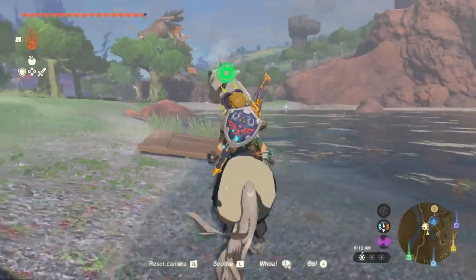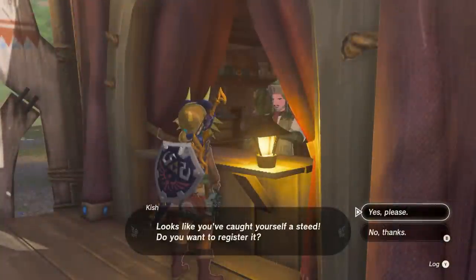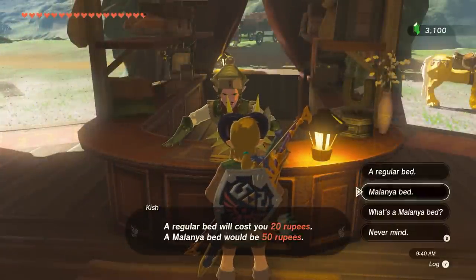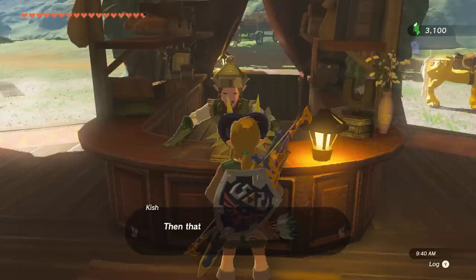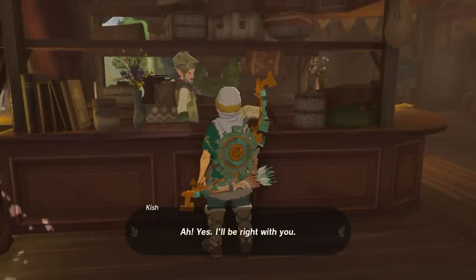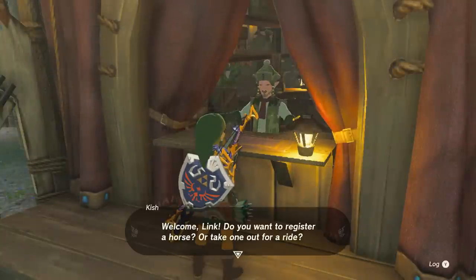Simply sneak or run up to one, jump on with A, and then mash the L button to soothe it. Once soothed, you can bring it to a stable and register the horse for 20 rupees. You'll receive two pony points as well. We also need a harness, which can be unlocked by collecting three pony points. You can get that third pony point by visiting another stable and speaking with the dude at the front desk, or you can sleep in the regular bed at the Woodland Stable for 20 rupees. With three pony points in hand, go to the pony points ledger in the stable to receive your harness.